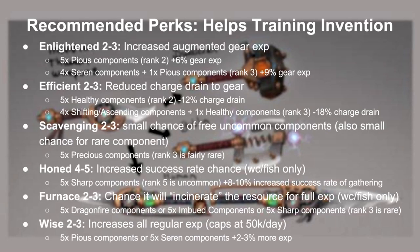Here are a list of good perks I would recommend for invention training. I didn't include any DPS or combat related perks, as those perks are not really worth it compared to these. Enlightened helps you level up your gear faster, thus letting you get the massive XP drop from disassembling or siphoning sooner. Because divine charges are so expensive, Efficient is another perk you may want to consider adding to your equipment to reduce the charge drain. Scavenging is actually one of the most interesting perks — basically when you kill a monster, there's a very small chance of a free uncommon component added to your invention pouch. What's neat about this perk is that you can get really rare, expensive components such as Noxious. The next perk is a skilling perk called Honed, which helps you increase your gathering success rates. Furnace is also a nice perk, as it helps incinerate the resource giving you the full XP. Last but not least, Wise is an amazing skilling perk and it works pretty much on everything that is compatible with bonus XP. Although it caps at 50k a day, it's still worth using anyways.